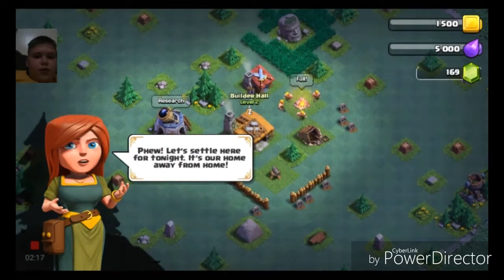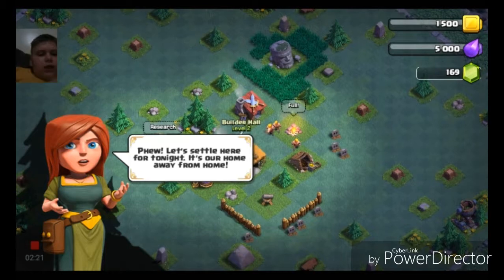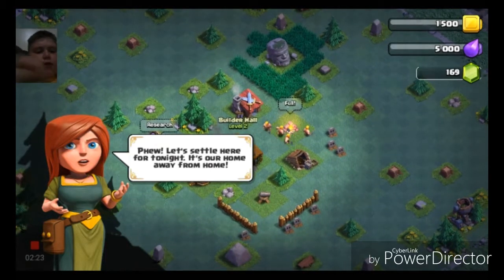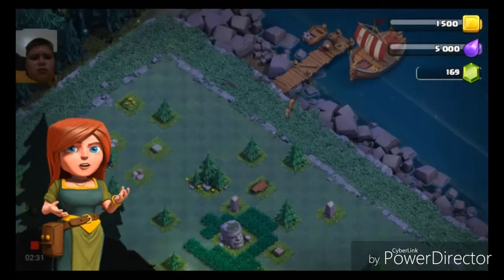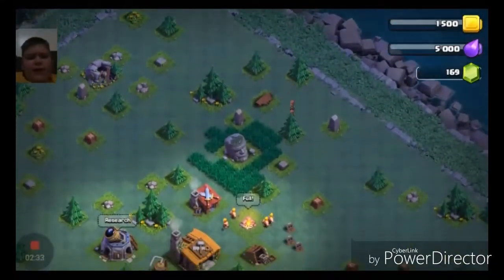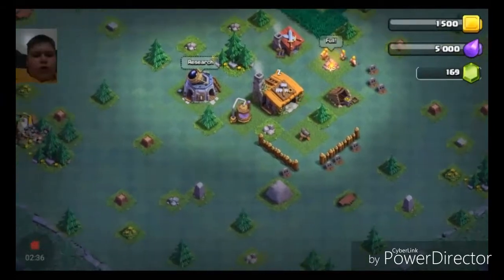Let's settle here for tonight — it's our home away from home. Wait a second, look at my gold and my elixir — it went down. Why did it go down? Okay, oh, we have a research lab!